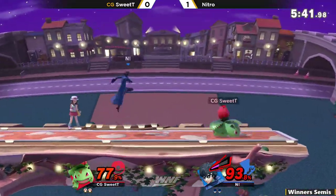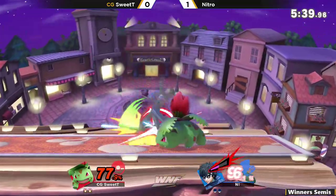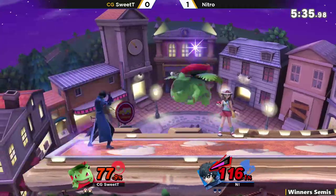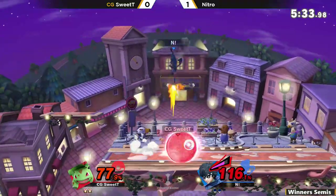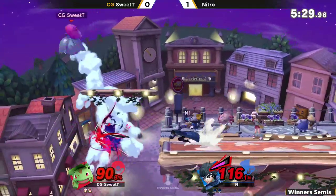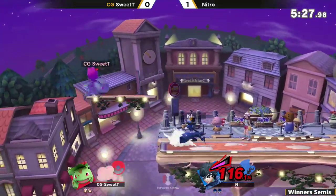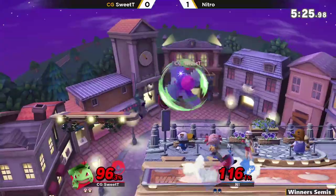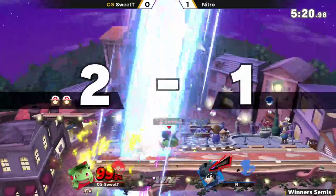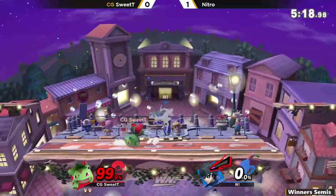Getting that up air, really nice. Offering the jab to get that extra damage. Just adding on a little bit more pressure knowing it's safe. Getting hit by that approach — going to get in the zone, but not going to be enough to finish this off. Now he's in center stage. Going for the up air after the grab release.